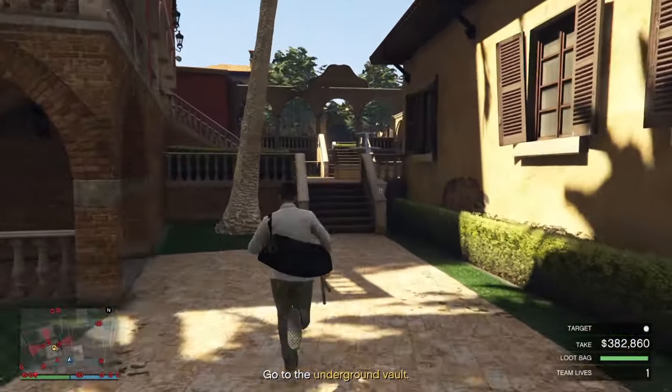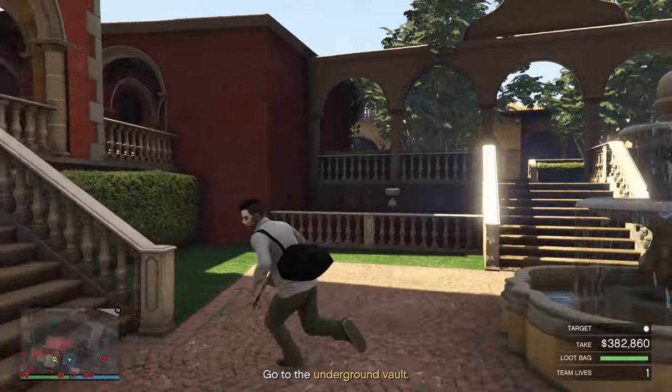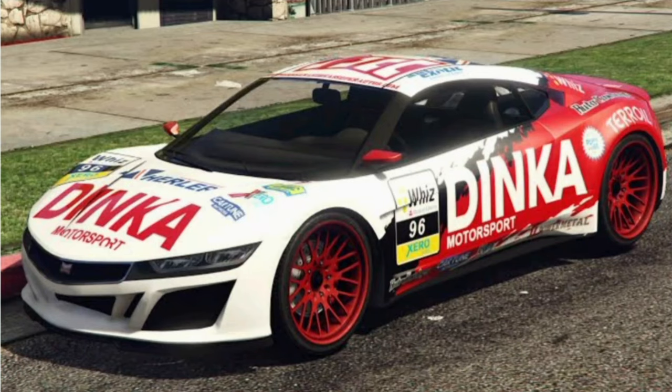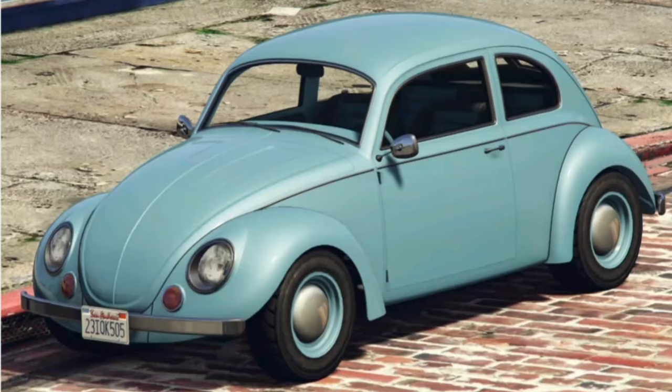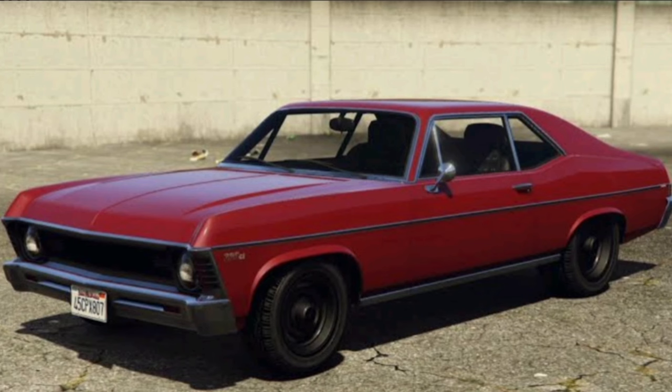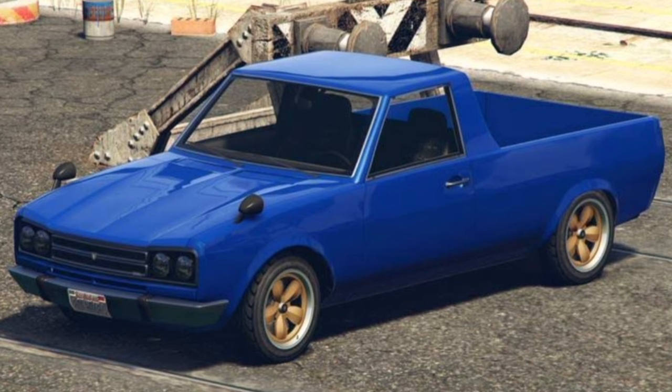We also have 50% off all monster masks this week. Your other discounts are 50% off the Dinka Jester — that is the race car variant — and the Enus Superdiamond, and 30% off the BF Weevil, the Declasse Vamos, the Lampadati Tropos Rally, and the Volkner Warrener HKR.